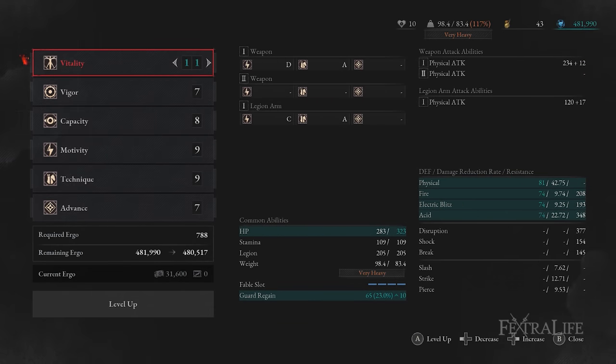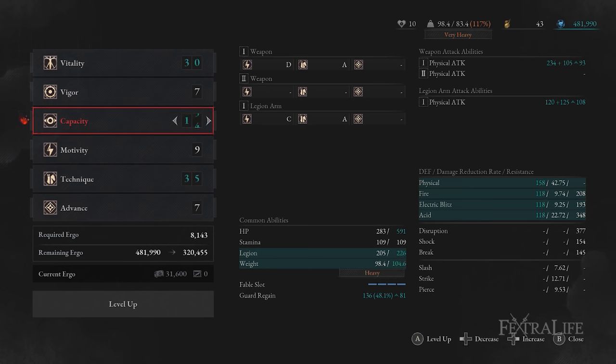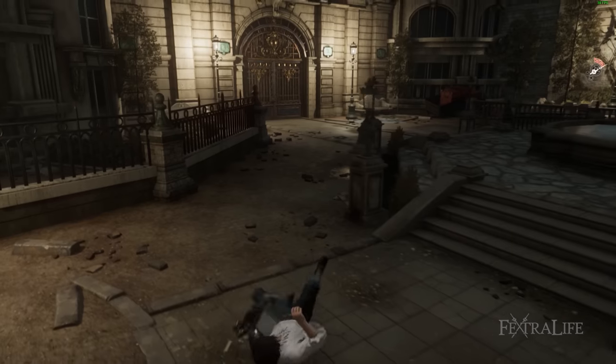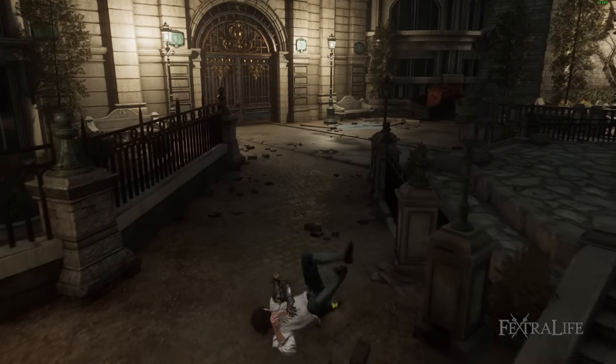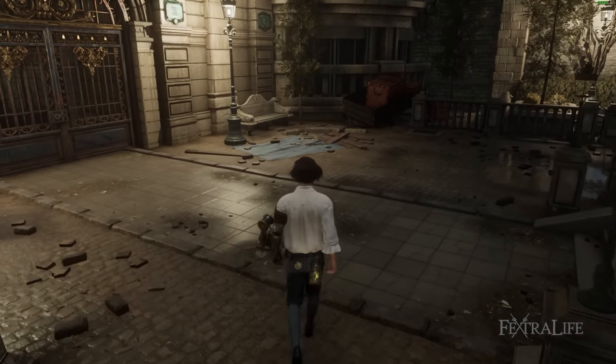As for the order in which you level: invest in vitality for the first 10 levels, as that extra HP makes the game much more forgiving of your mistakes. Then the next 20 or so levels should be focused on technique for weapon damage and vigor. After this point, you'll get puppet parts that start to weigh you down, so start pumping capacity to keep P under 80% load in his weight stat — important because your normal roll becomes much slower when you pass the 80% threshold.